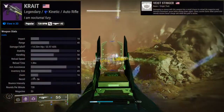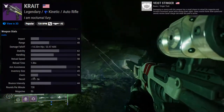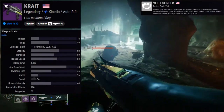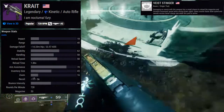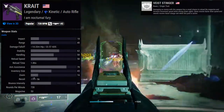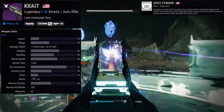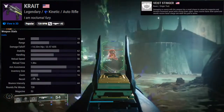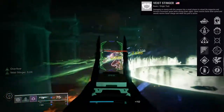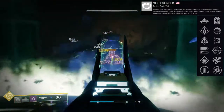The first weapon is Crate — it's a kinetic auto rifle and a stasis auto rifle, which is great because we didn't have one before and now we do. The perks are pretty cool. I'll have the origin trait displayed on screen somewhere. For the first perk row: Auto Loading Holster, Overflow, Stats for All, Subsistence, Steady Hands, and Compulsive Reloader. For the second row: Headstone, Focused Fury, Moving Target, One for All, Vorpal Weapon, and Adagio.